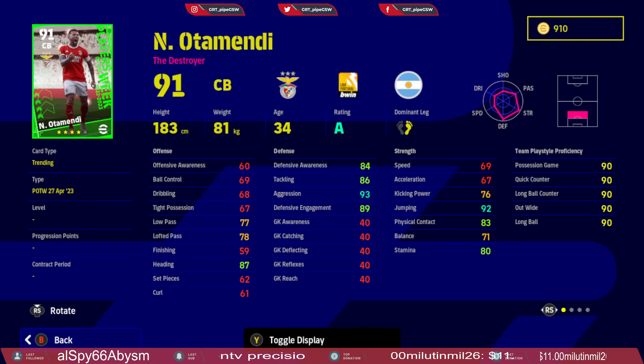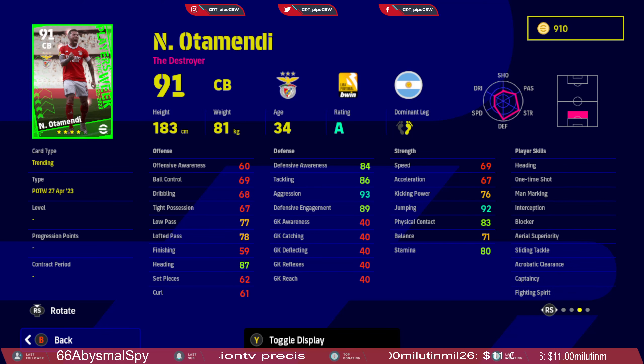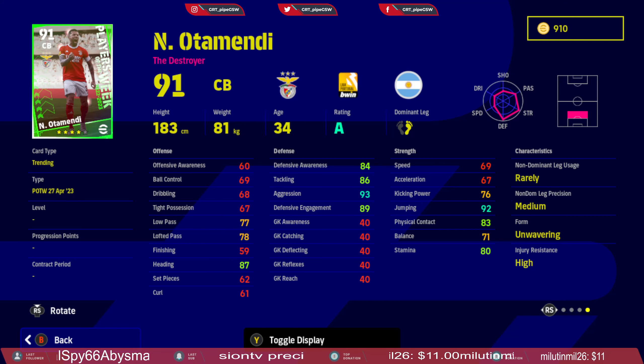Last up we have Otamendi — a destroyer. Defensive awareness is decent, great for Division 2 but only decent for Division 1 as a backup. Speed and acceleration could be better: speed is 75, acceleration is 70. Kicking power is decent, jumping is decent, and physical contact is also decent, though he needs to be a little more agile. Skill cards: heading, first time shot, man marking, interception, blocker, air superiority, sliding tackle, acrobatic clearance, captaincy, and fighting spirit. He is on unwavering form. I would use him as a backup in Division 1 and as a star player for Division 2 and star teams.